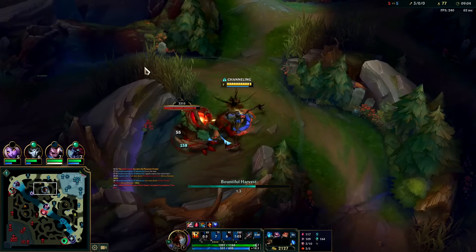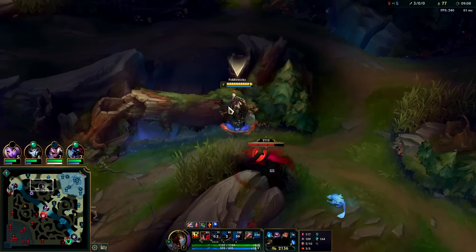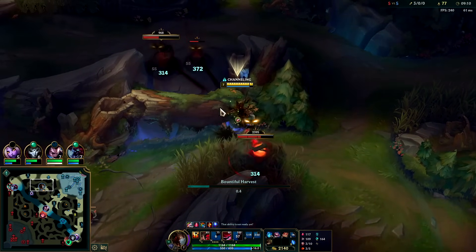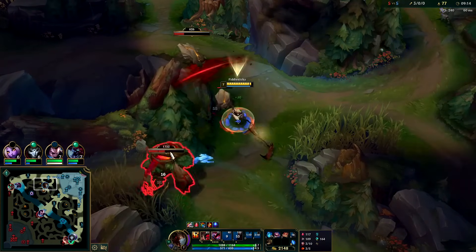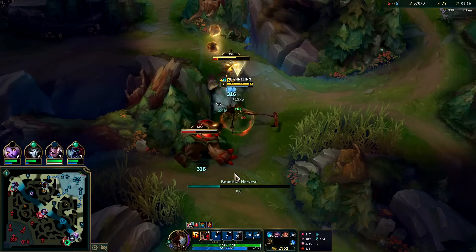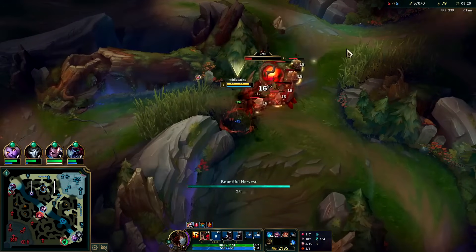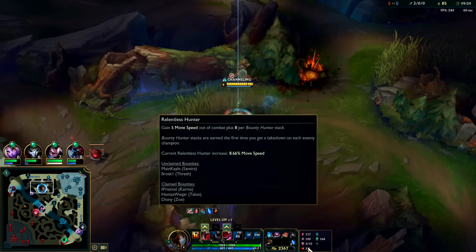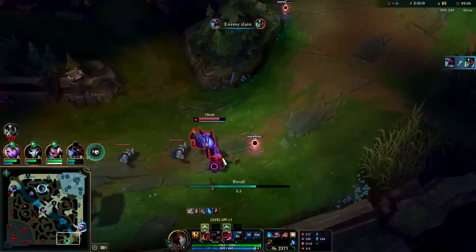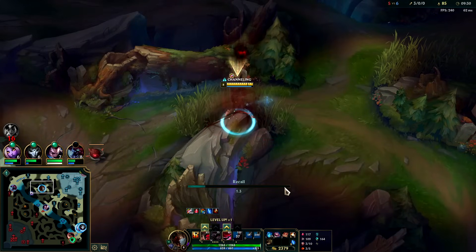Now Rocket Belt has lower stats and doesn't have a speed up, so I'm not taking it nearly as much as I used to. It falls off pretty hard and not having the speed up hurts it quite a bit — the speed up helps you get into position to Drain way faster. We'll go ahead and reset. Ultimate Hunter is certainly better on Fiddle in the late game, but for the first five levels you can't beat Relentless Hunter value.